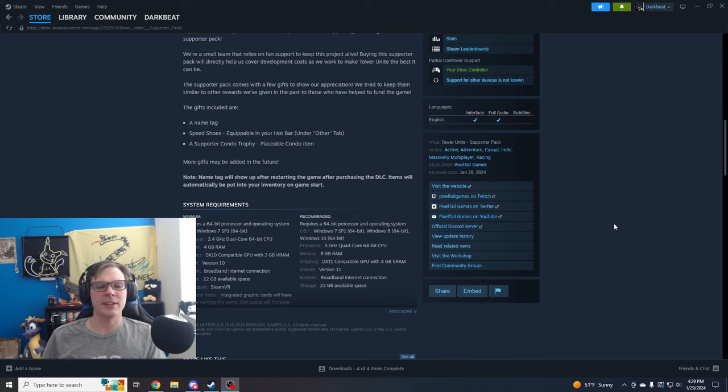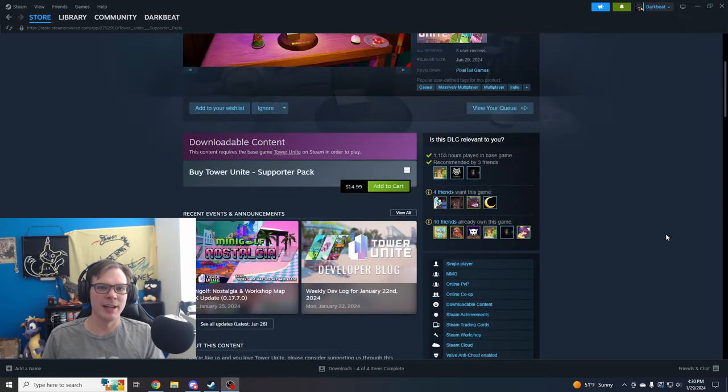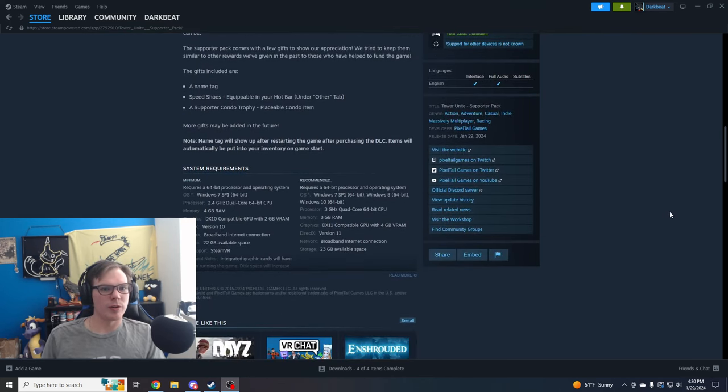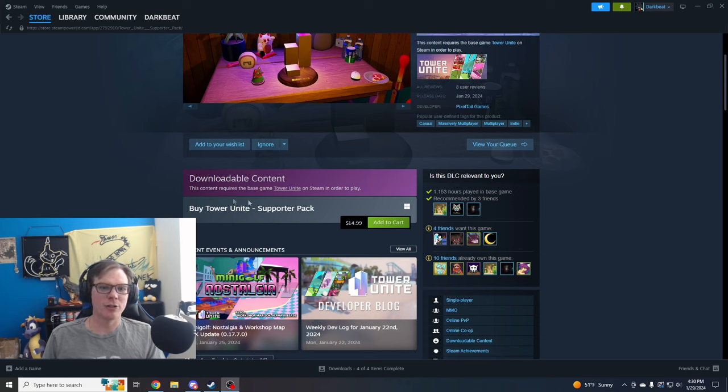So the gifts are a name tag — don't know what that is — the speed shoes, which is very fun to have. Those used to be backer items for people who had backed the game when it was first coming out, not the Patreon backers but the actual backers from Kickstarter days, so I never actually had these. So we're going to get them today, which is pretty cool. Equippable in the hotbar in the other tab. And then a Supporter Condo Trophy, a placeable Condo item. Something tells me it looks a lot like what we see right there. More gifts are going to be added in the future. But yes, Tower Unite downloadable DLC supporter pack content — I'm going to keep calling it that. $15, about the cost of the game itself.